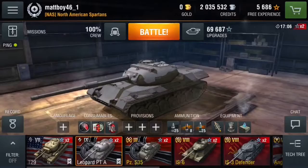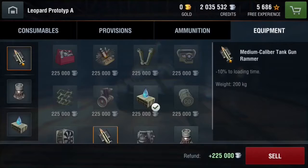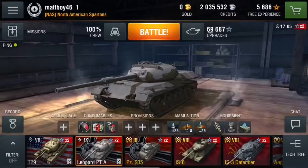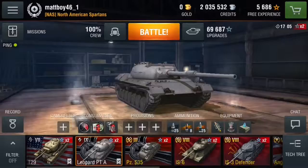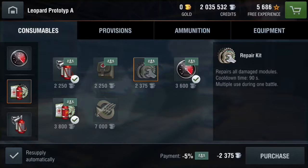You can shoot this tank almost anywhere and damage the ammo rack. As you can see here, I do have the wet ammo rack, which gives me plus 50% durability. Now, that does not mean jack squat with this tank. I still get my ammo rack damaged on a very regular basis, which means I use up my consumables very often — spending 3,800 credits instead of just a measly 2,375.